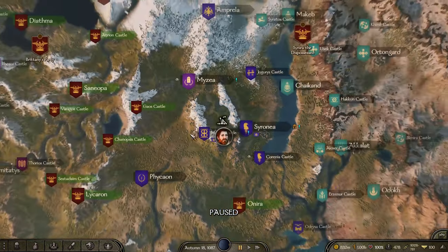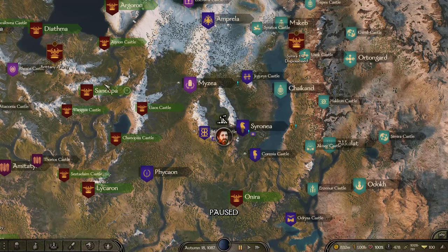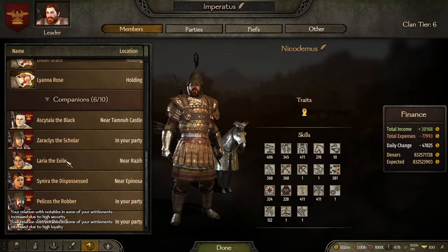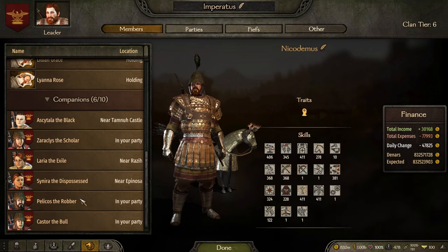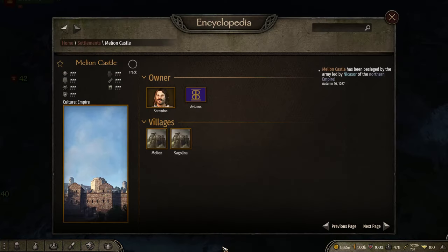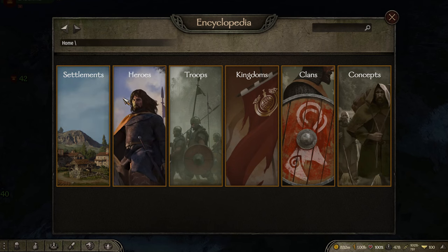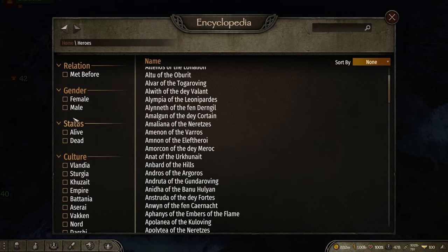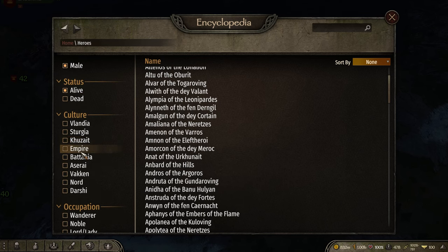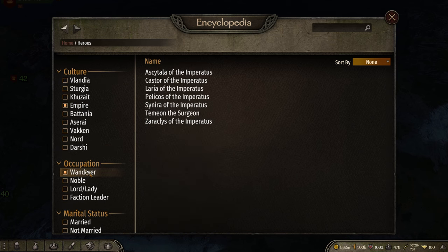That's the standard way of getting clans in your kingdom, but it's not the way I like to do it because they bring all their baggage with them. I like to control it, and the standard way of controlling it is by using companions — you can turn your companions into lords. To find companions, go into your encyclopedia, click on Heroes, and set the filters you want: female and male or leave it default, click alive, and choose the culture you want. Since I'm the empire, I want imperial companions. Then click Wanderer — that will show you all current wanderers in the world that fit those standards.